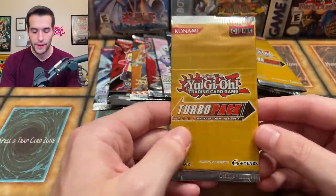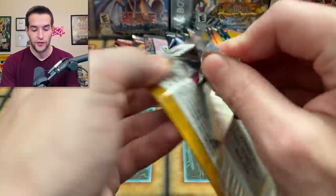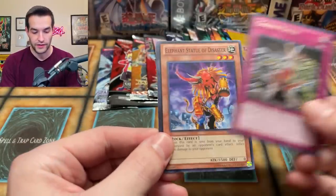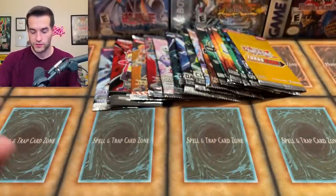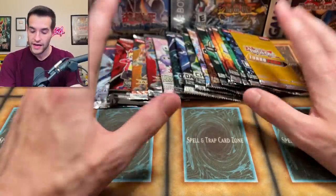Time for Turbo Pack — our first Turbo Pack Booster 8! I'm excited about this because Turbo Pack is pretty old at this point — it's the third iteration. The foil's gonna be at the front. We got Gors — actually worth a few bucks I think — Elephant Statue, and The Emperor's Holiday. Turbo Pack came after Champion Pack and the regular tournament pack, and it's before Astral and before OTS, so it's getting old — it's like the 5D's era.